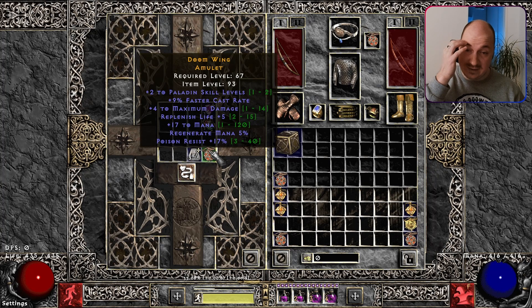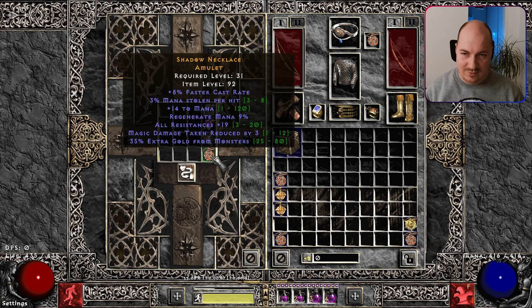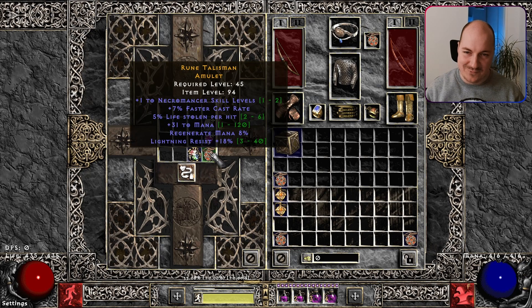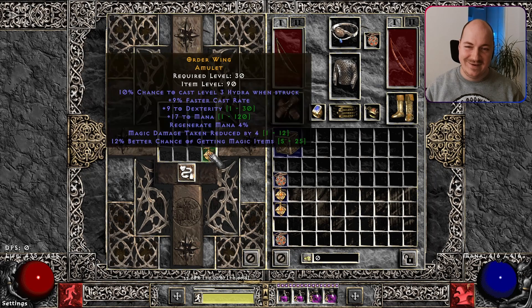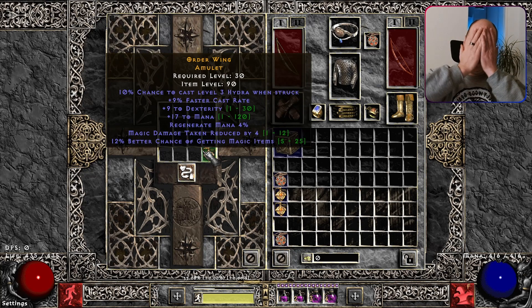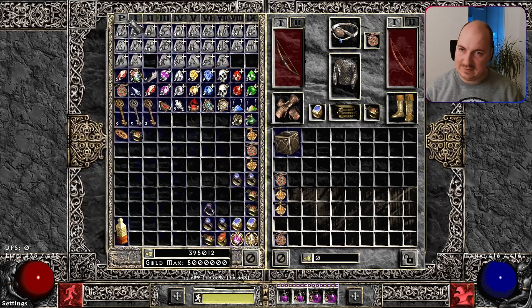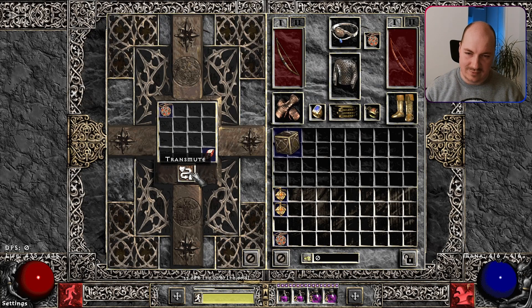Once again — two to paladin, 9 FCR, nothing else. What a scuff, what a scam. What is this session? One to necromancers, 7 FCR. Oh no — 9 FCR.